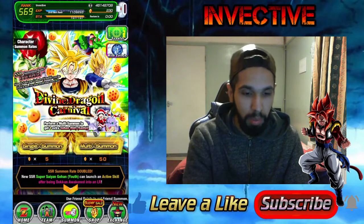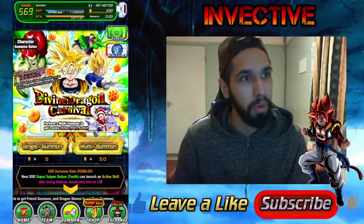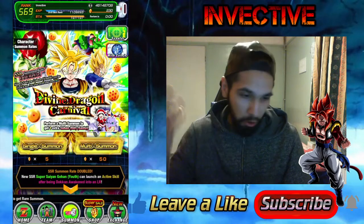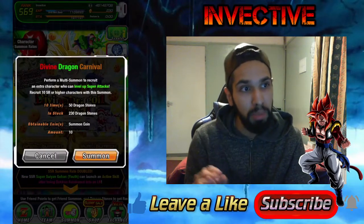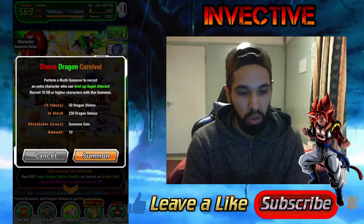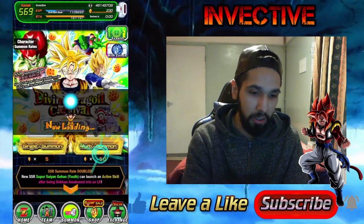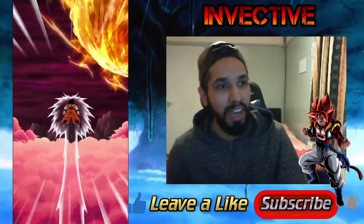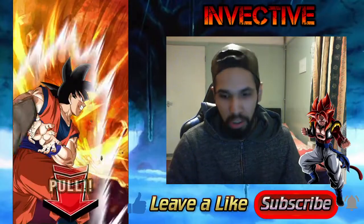Good luck to you guys on your summons. Remember, this is a blue coin banner so you can only exchange coins for Elder Kais at the moment. With each multi-summon you get an Icarus — basically an Elder Kai featuring Gohan and Kid Icarus. Let's go ahead and do our first summon of the video.